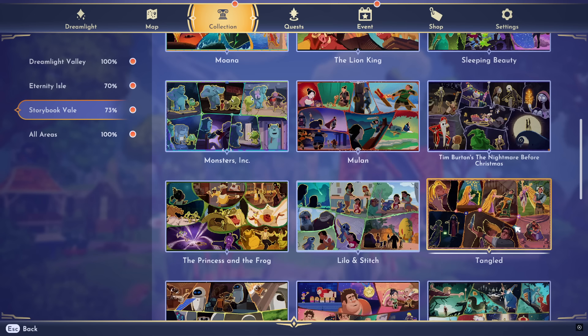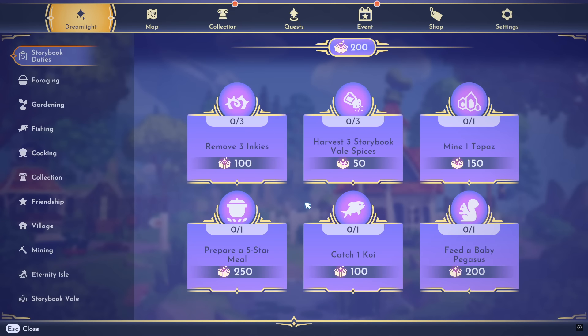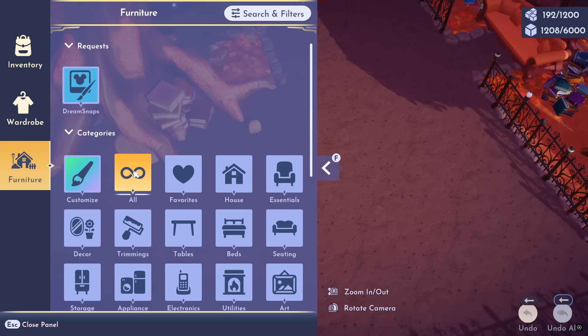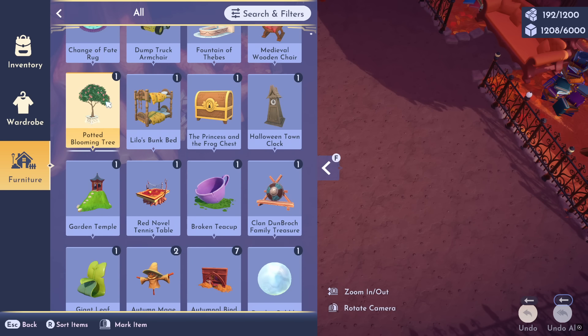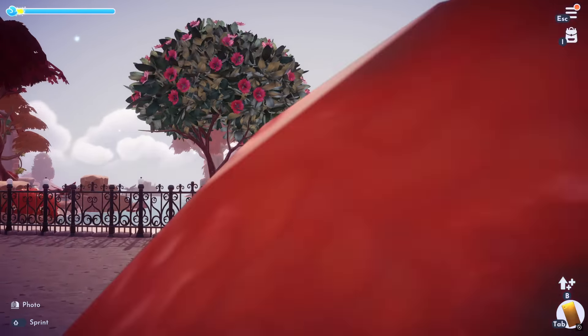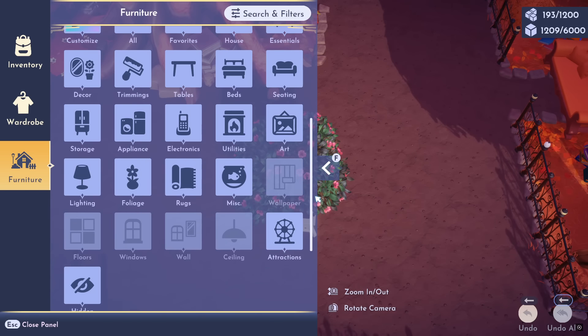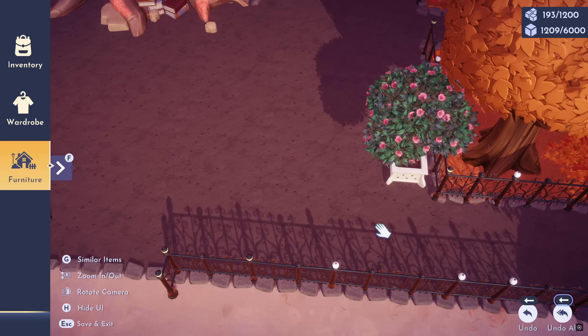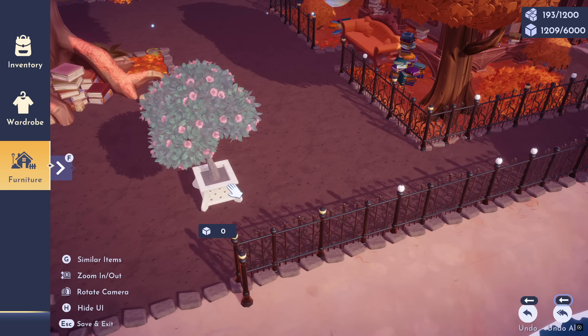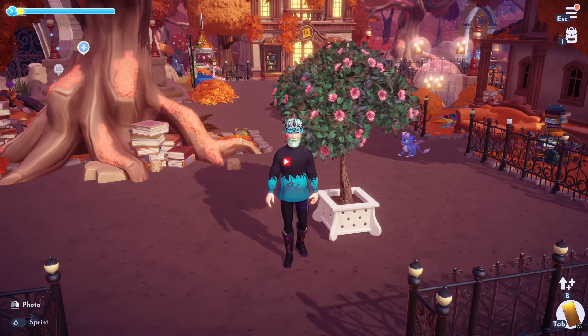I know Tangled is probably one of the most favorite universes here in Disney for most of you, and the item did not disappoint. Look at the tapestry — it literally shows off pretty much the entire film. The item is this Potted Blooming Tree with little flowers that are blossoming. The pot looks awesome with some soil and mud in it. You can get it pretty close to a fence, and imagine framing a Dream Snap photo with this thing. This is going to be a fan favorite item for sure.